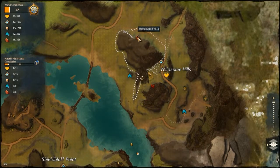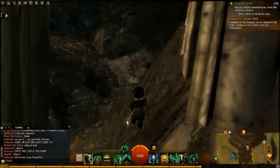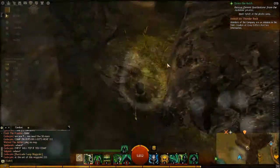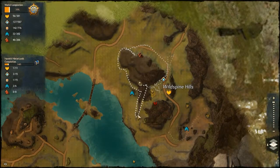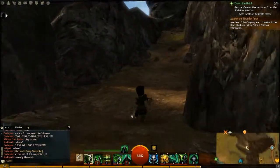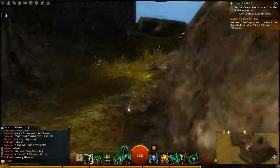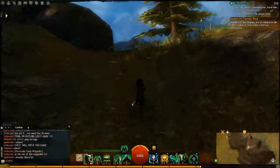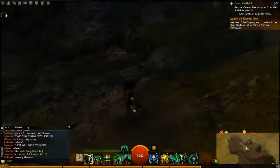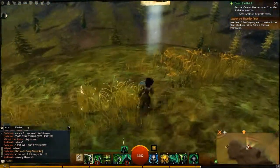Trying to get this Vista Point over here, just northwest of Wildspine Hills in the Harathi Hinterlands. I just came over here and came up the path — I'm on the west side of the fort wall there. Pretty much just a path up the back side of the mountain. And there it is.